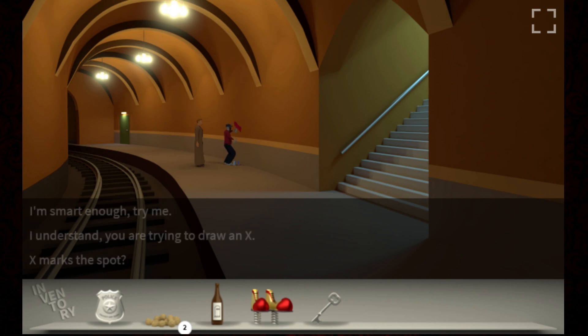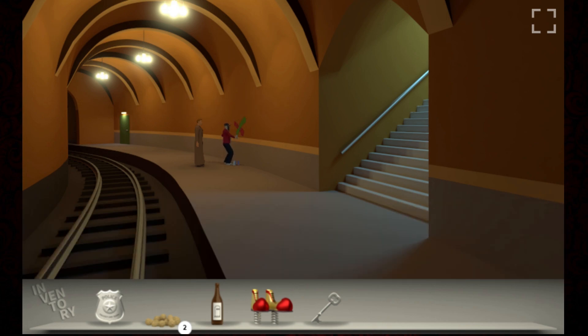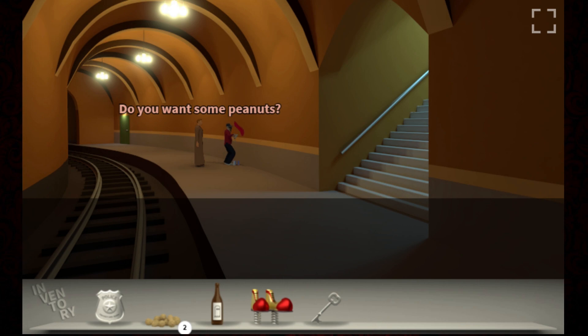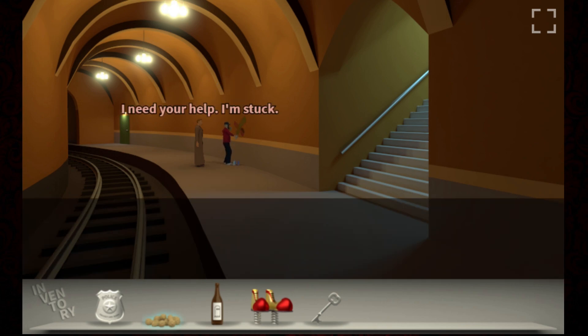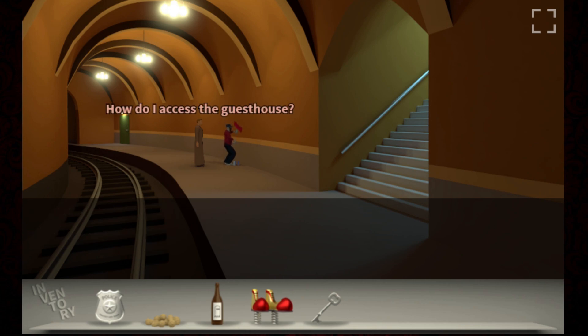I don't get this. What are you trying to do? You wouldn't understand. I'm smart enough - try me. It's not bird intelligence, it's bird perception. Do you want some peanuts? Thanks. Did I now lose my peanuts? I need your help, I'm stuck. I'm missing peanuts. I can help you but it will cost you peanuts. I already gave you peanuts. How do I access the guest house? That'll cost you 10 peanuts.